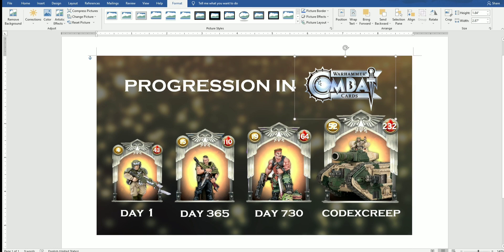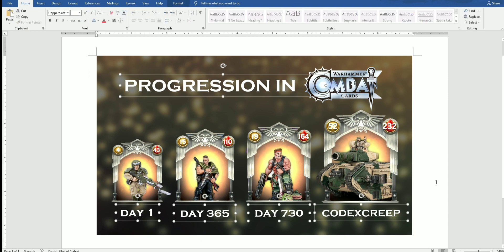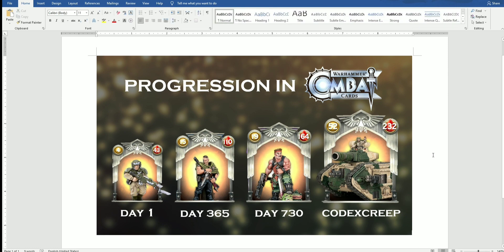The Warhammer Combat Cards logo I think I just found from a Google search. For the text I just added some text boxes — five different boxes to add that text in, and then voila, there it is. To save it as an image I just took a screenshot, put it into Paint, and cropped it out. That was what I submitted as the final product.